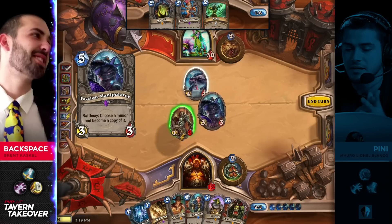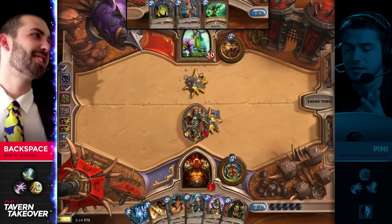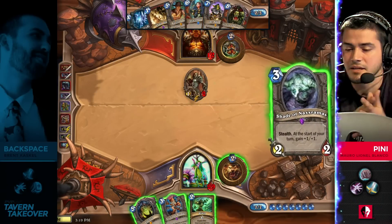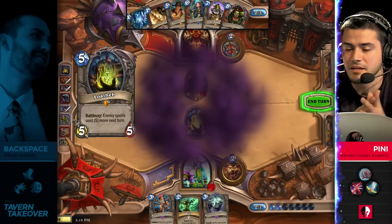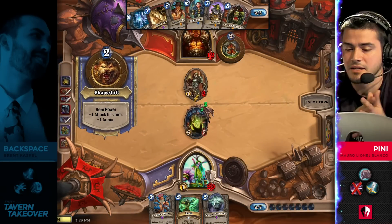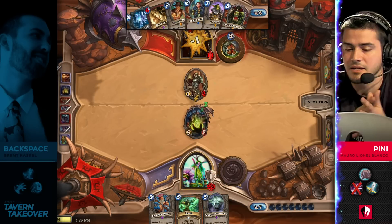Faceless Manipulator — not a bad answer here too. It's going to keep him from taking so much damage. He can't afford to just take eight damage from that card. That's pretty nice here because it's going to basically guarantee he can't answer it with a spell. If he has to pay that life total to actually answer this with a weapon, he's in a rough spot.